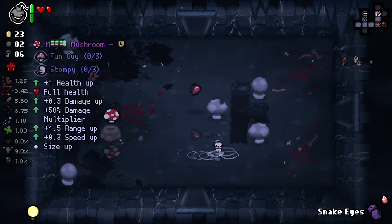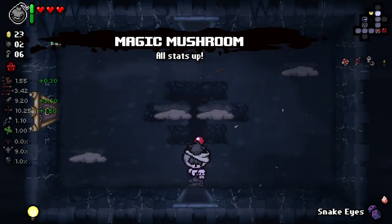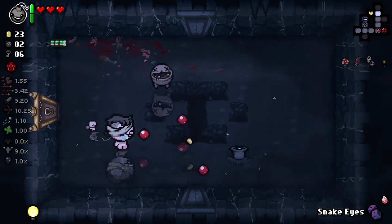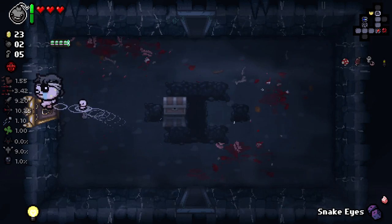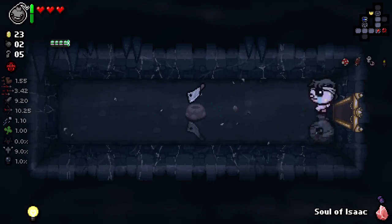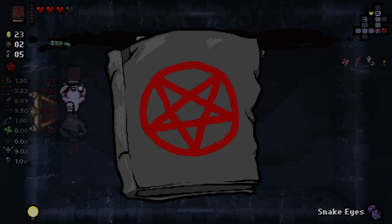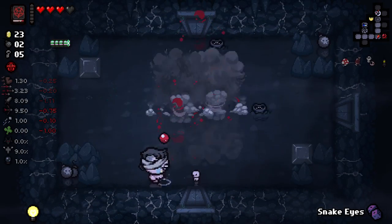Hello, my sweet baby boy. I meant to use my spacebar item and I just didn't, but it all worked out. Magic Mush — haven't had it in a little while, very pleased to see it. God damn, can we stop getting active items? We've got a Soul of Isaac — let's just use it. The game's just trolling me at this point.